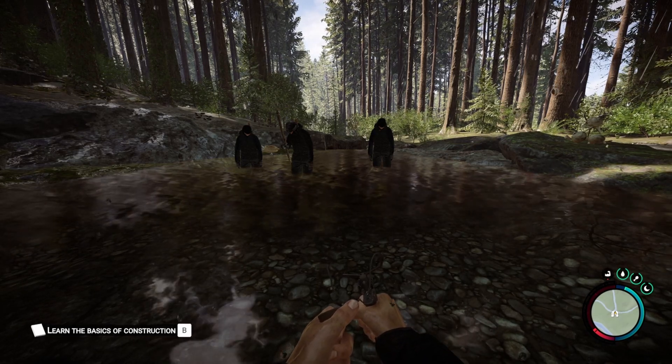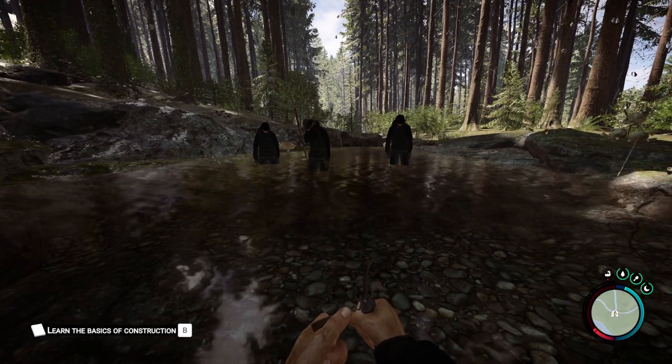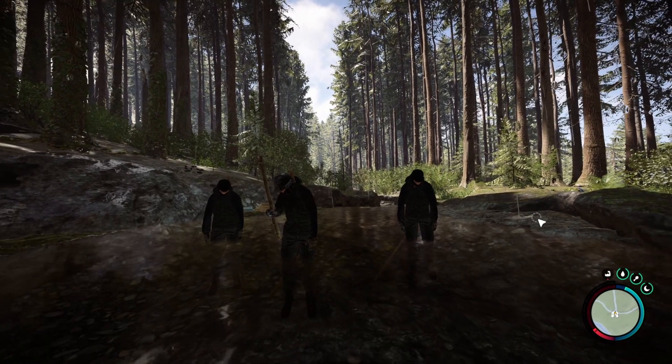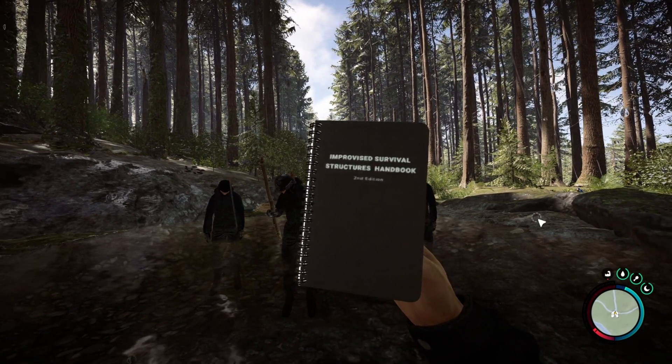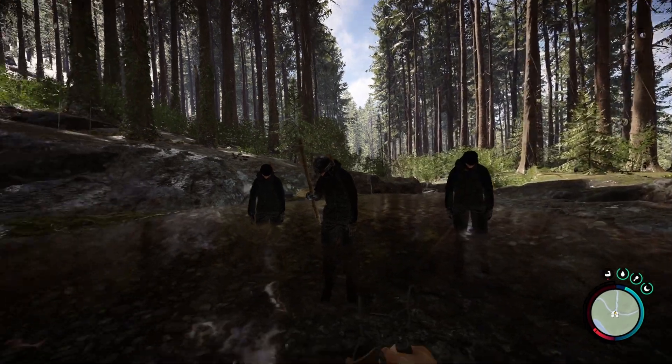Just a quick one, as part of the how-to-get-every-single-item-in-the-game series for Sons of the Forest. This cave here, which has the air tank and the zipline in it, is the cave you need to go to if you wish to get the slingshot.